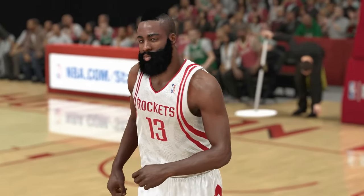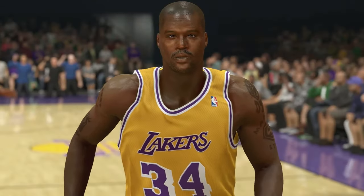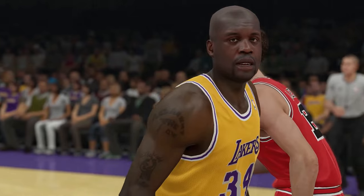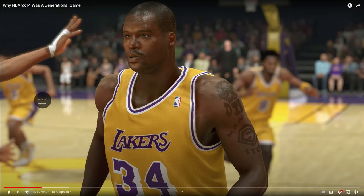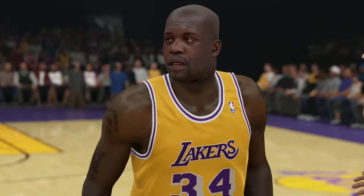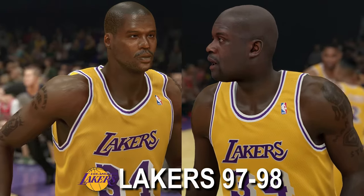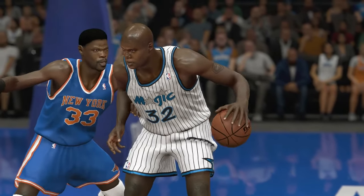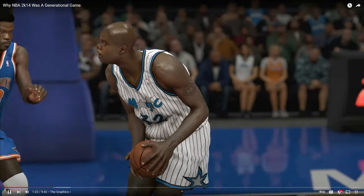Of course, there are certain players where it's just spot on — Harden looked good, LeBron, D-Wade, Lakers Shaq. But interestingly, in 2K15 they just used old Shaq — like, they scanned Shaq right now and put him in the game. Look at the difference. How did you go from this to that? But even with some questionable player models, what ties everything together is the lighting, the colors, the skin tones — everything.